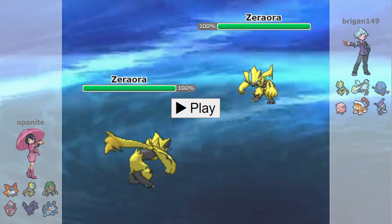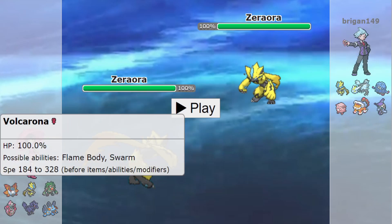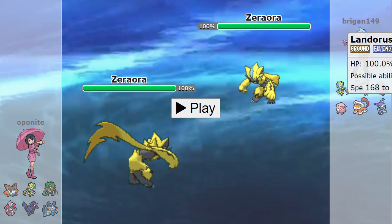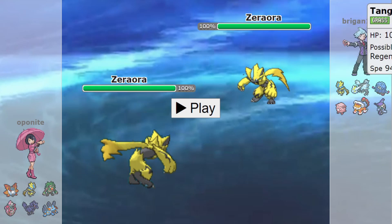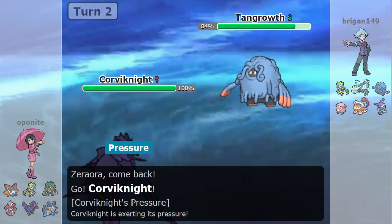So I found a pretty interesting game. My opponent had Choice Specs Kyurem, which as I mentioned was a problem for my team. It was also a balanced team compared to my bulky offense. I figured if I could get rid of their Chansey and Feeney, I could win this game. I expected Kyurem to lead, so I went for Zeraora, but they also went for their own Zeraora.